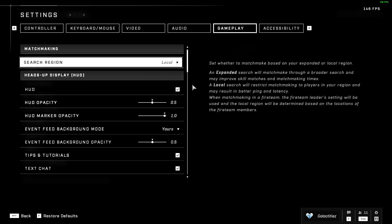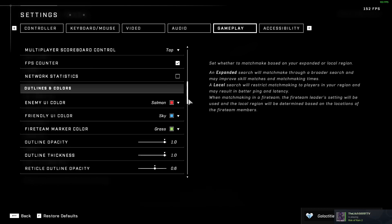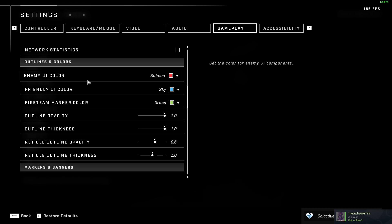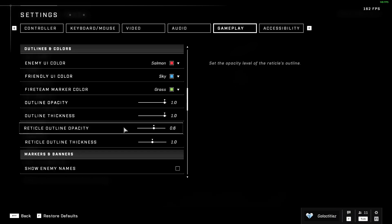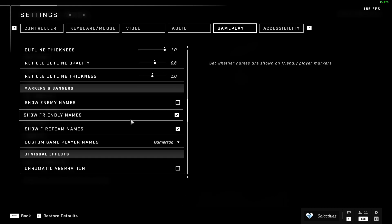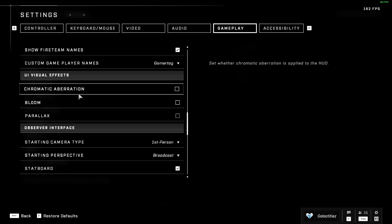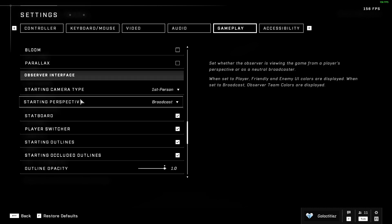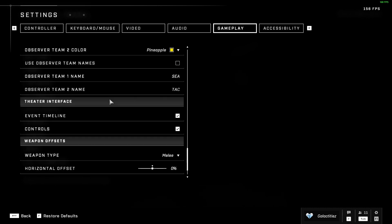In gameplay settings, you can actually customize your HUD. I use basically all the defaults for my HUD and text. You can change the enemy and friendly UI colors, adjust thickness and other options — it's all up to you. For UI visual effects, I like to turn those three off as it gives me a bit more clarity. Most of the other stuff is for spectating, so it doesn't really matter to me.